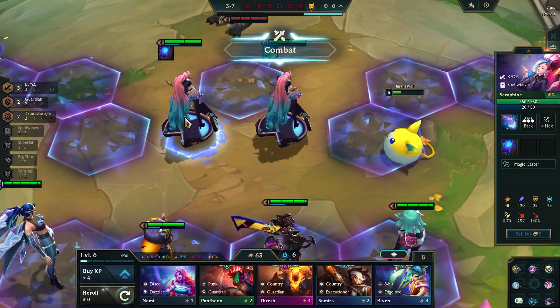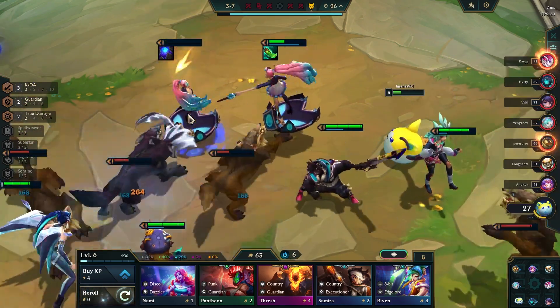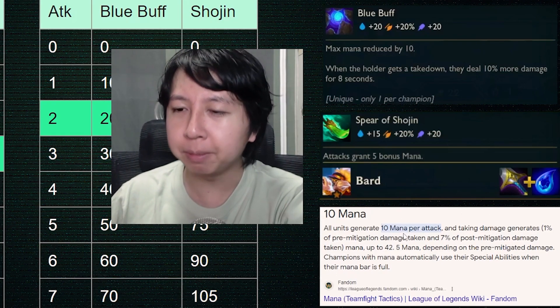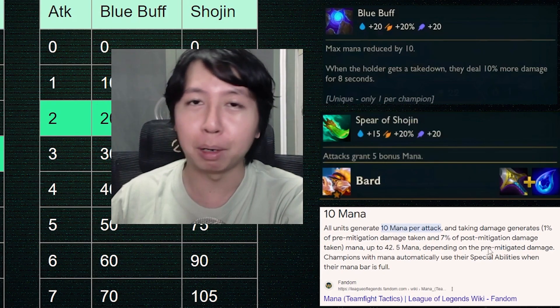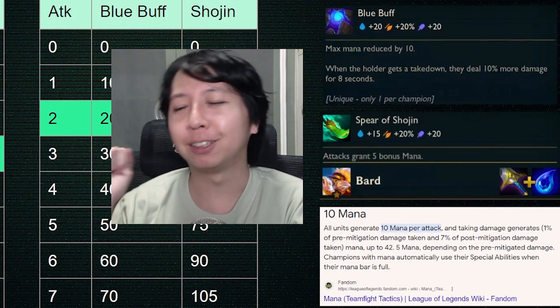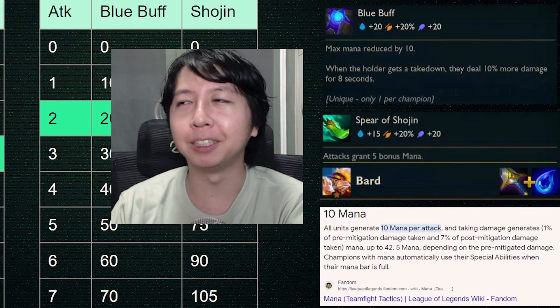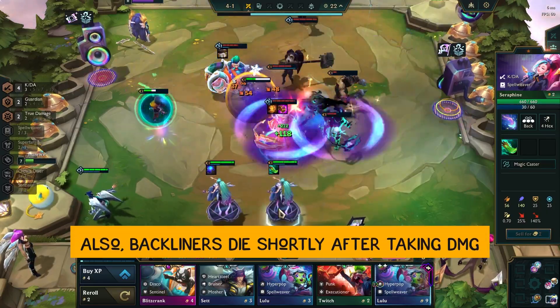In TFT, mana is generated on attack as well as when your units get hit by other units. You can see on the lower right hand side that all units generate 10 mana per attack. Let's focus on the 10 mana per attack and assume that the units don't take damage, because if you take that into consideration the analysis becomes quite complicated.